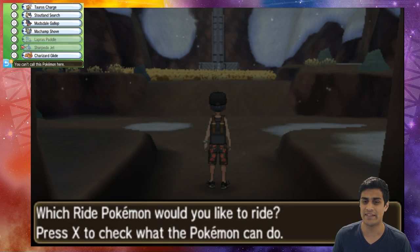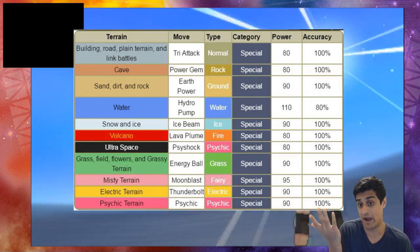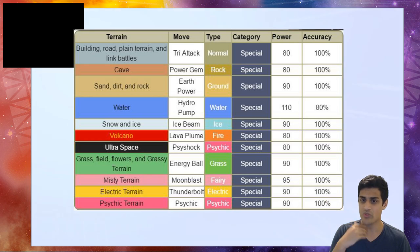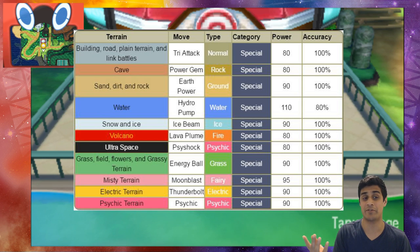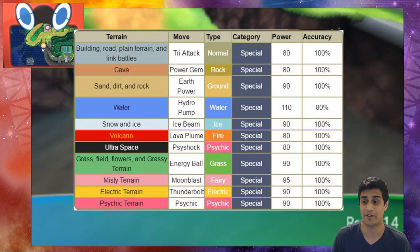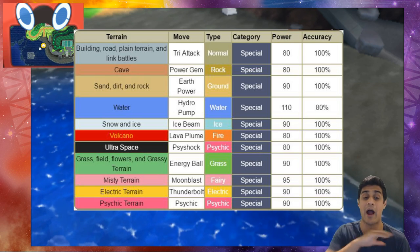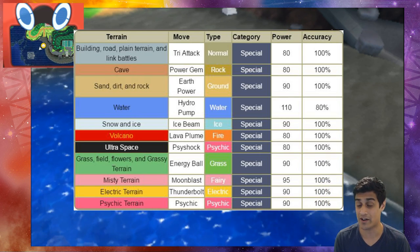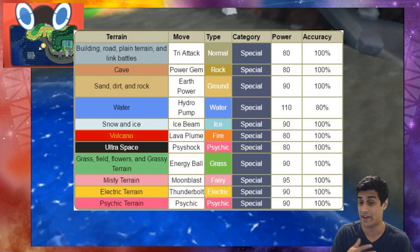That's just an example of what happens in the ice environment. Now I'm going to show you guys what happens in the water environment as well. But as we're on our way to the next environment, I'll pull up a list of all the moves that can happen when using Nature Power. In a building, roads, plain terrains and link battles - normal environment with no effects - you're gonna be using Tri Attack. In a regular cave you'll be using Power Gem, a rock type move. In sand, dirt and rock environments, you'll be using Earth Power, and in the water environment you'll be using Hydro Pump.